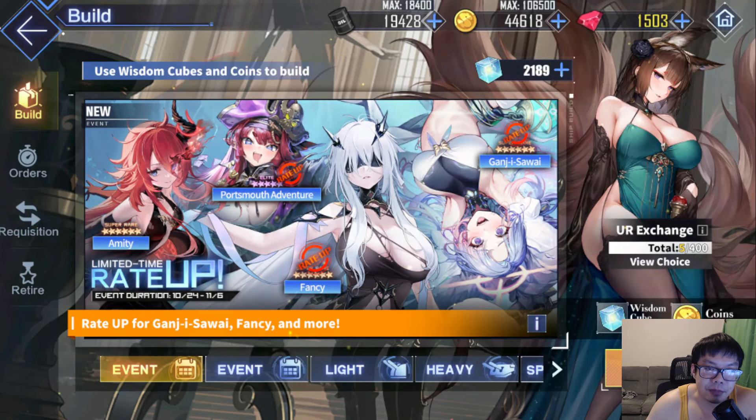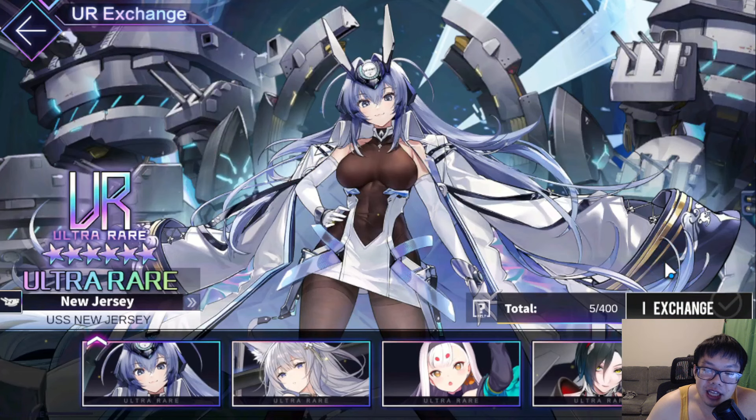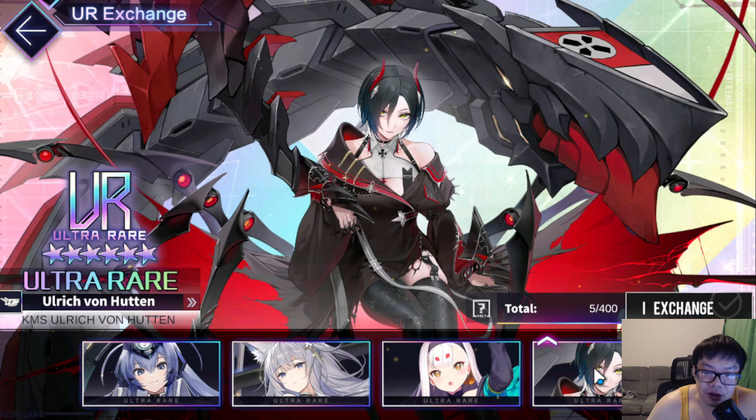If you don't have a backline set up, which most people probably don't if you started in the past three months, you have additional access to Ulrich von Hutten in the ultra rare perma pool in exchange for 400 pity cubes.